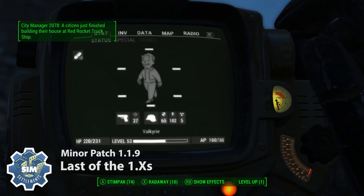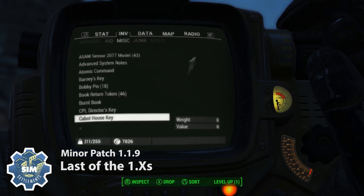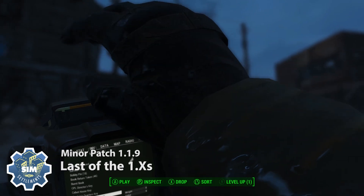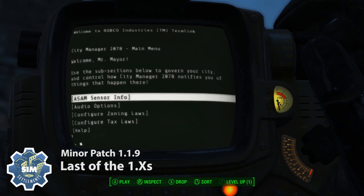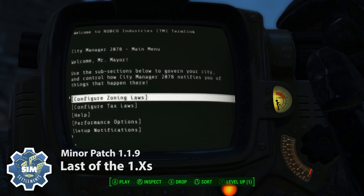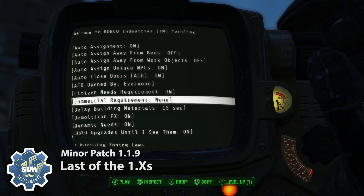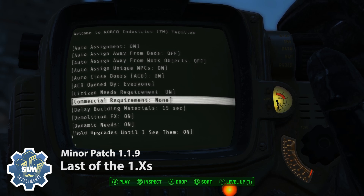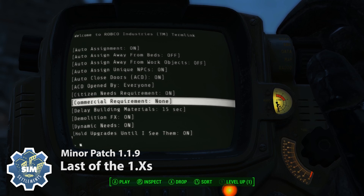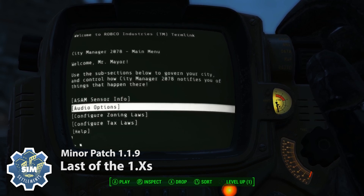Otherwise, the big changes are going to show up in your holotape. If we bring that up here, we've got two new option menus: audio options and performance options. If you go under 'Configure Zoning Laws', there's one new setting — the commercial requirement can now be turned off to none. If you don't want your commercial to be tied to the number of customers, you can turn that off now.